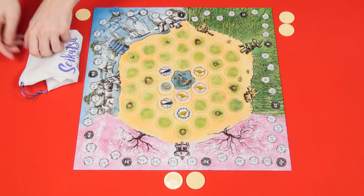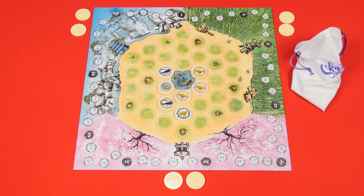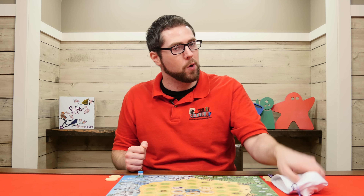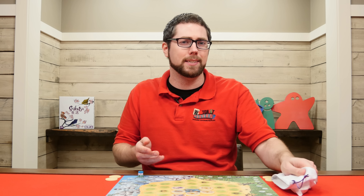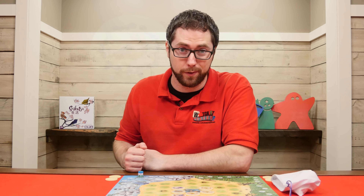After placing your tile, draw a new one into your hand and pass the bag to the player on your left, who will then take their turn. Play will continue like this until all tiles have been placed. When the bag is empty, you'll continue to play tiles until the garden is complete. Then it's time to score your flowers.